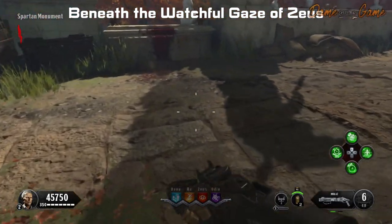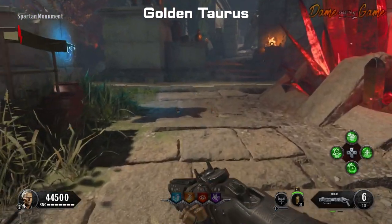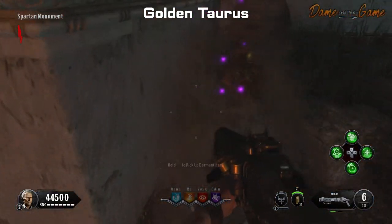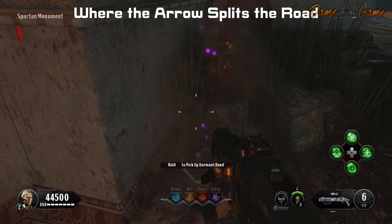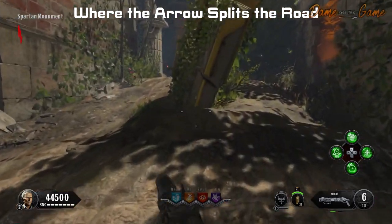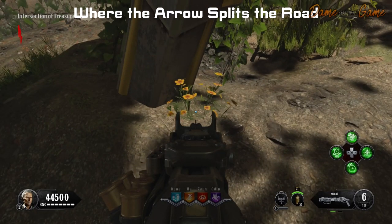Then if you turn right from there, go down the stairs and right opposite the Zeus perk on the floor in a pile of dirt is going to be your seventh location. The eighth location: just turn right and go all the way up until you find the big golden ball — it's going to be just behind him inside of a vase right at the corner of the wall. The ninth location, which is the last one for this part of the map, can be found just to the right of that — the big giant arrow that goes into the ground is going to be just in there underneath a pile of rubble.